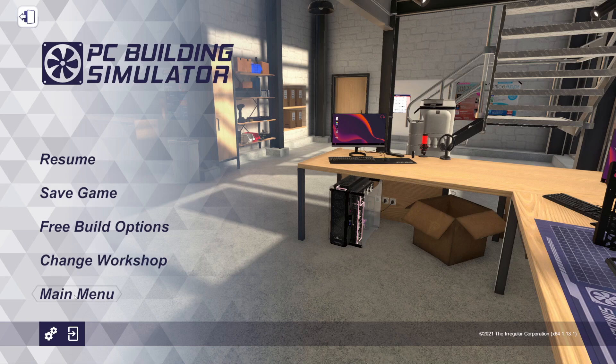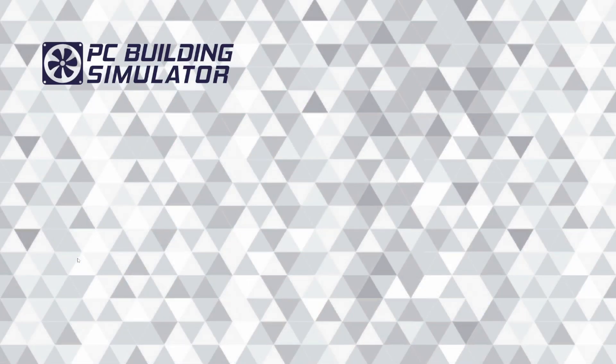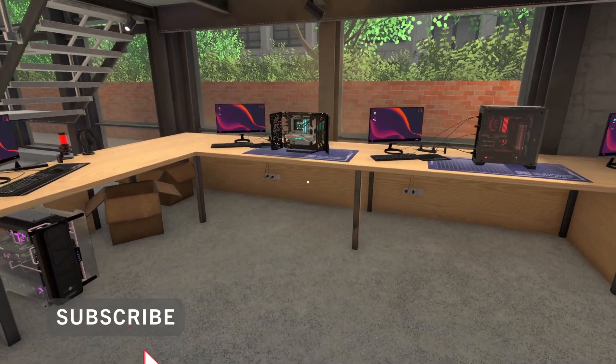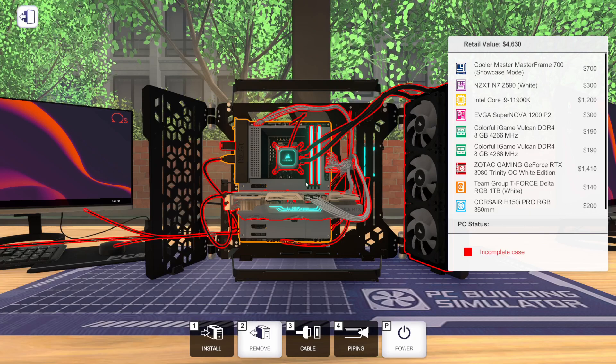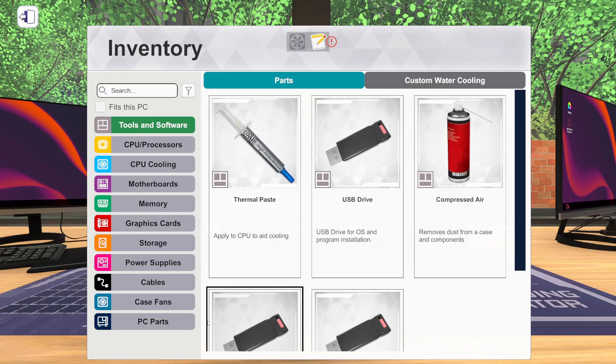Let's go back to the main menu. It shows up right here — if you have the eSports DLC, it's going to show up right under it. We're going to talk more about that in a little bit. Let me go back into free build, because we did get a bunch of new parts as well. I'd like to highlight a few of those parts. I did make a community post on Thursday with the full parts list, so go check that out. Let me hop into this inventory here.